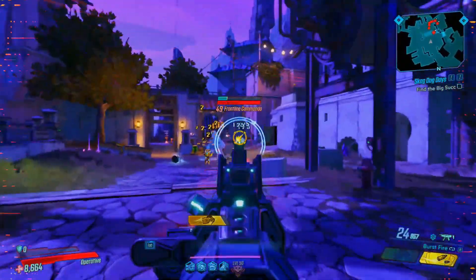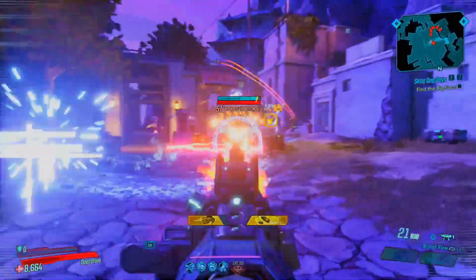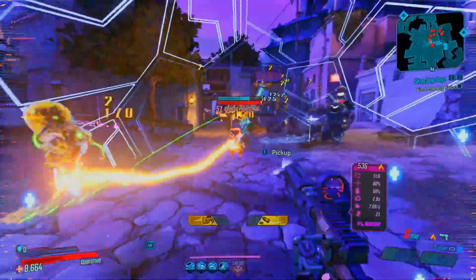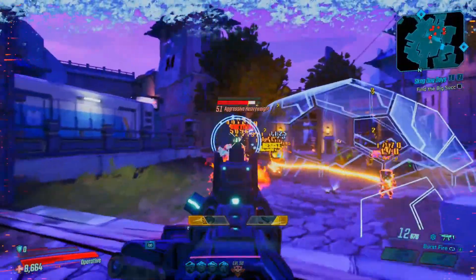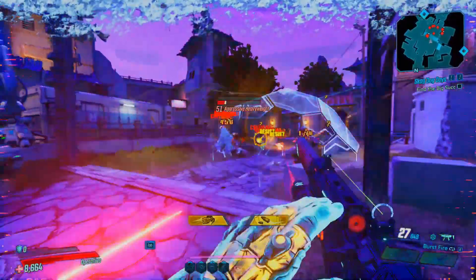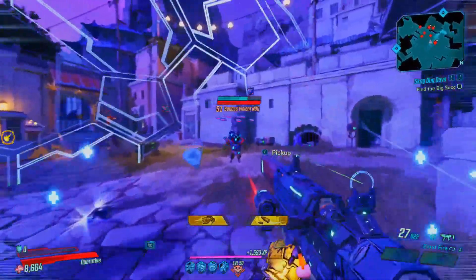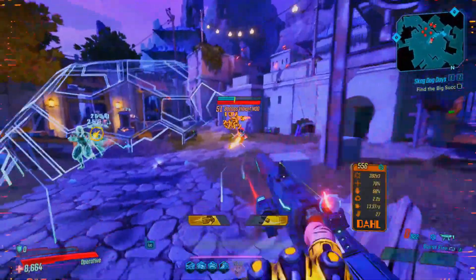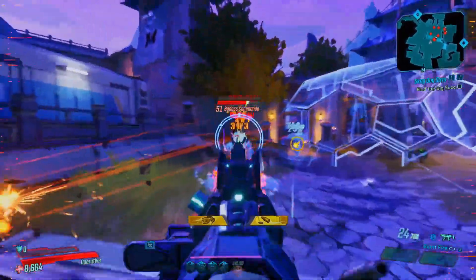This gun paired with Amara would actually be insanely good since she has an ability that lets her heal from elemental damage. So if you want to use this gun on Amara, it's really good. Cryo Zane is really good with it. Flak — anything's good on Flak, honestly. And Moze — why not use it on Moze as well? It's literally one of the best guns in the game.